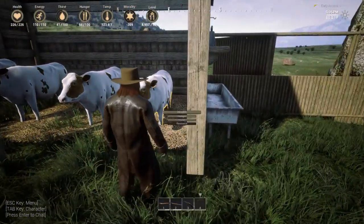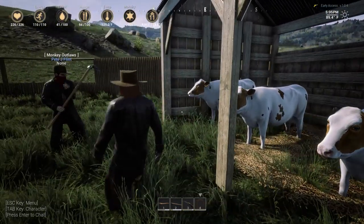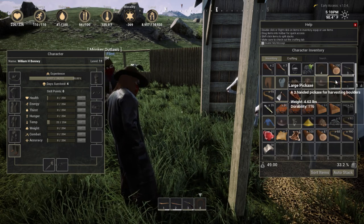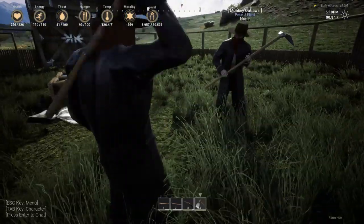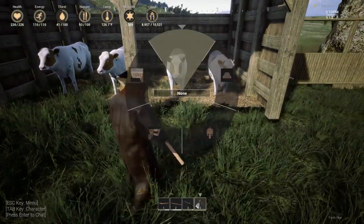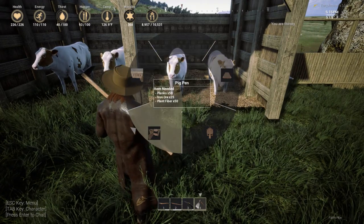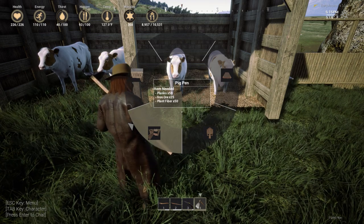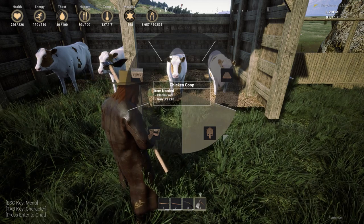This is the cow pen. The way you make these is with the hoe - right click. Cow pen costs 80 planks and 20 iron ore, and the cows will start spawning in there - looks like four go in. The pig pen is 50 planks, 25 iron ore, and 50 fiber. The chicken coop is 40 planks and 10 iron ore.